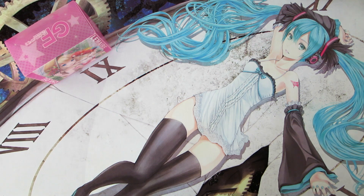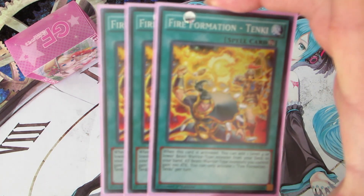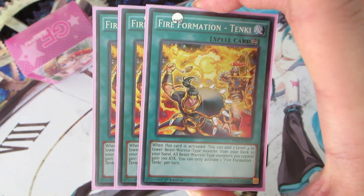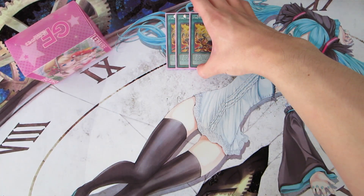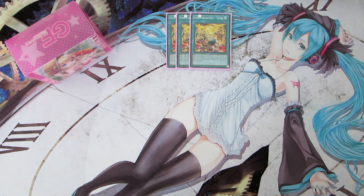Moving into the spell cards, we're playing the mandatory three copies of Fire Formation Tenki, which searches out any of our Beast Warrior type monsters level four or lower. It's a really strong card to have in the deck, and it also gives our Beast Warrior type monsters a 100 attack boost, which seems small but is very important for getting over some of the bigger monsters in the game right now.